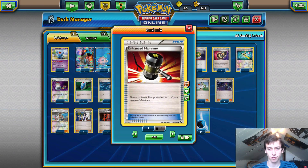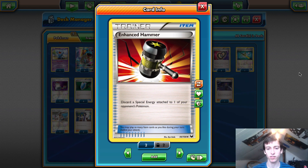We play two Enhanced Hammer — I actually play two different art versions. You want two because it makes your Mega Mewtwo and Mega Rayquaza matchups a lot better, as they rely on Double Colorless Energy. Mega Rayquaza doesn't play Puzzle of Time anymore and uses Special Charge instead, so double Enhanced Hammer limits their attacks. Against Mewtwo it limits their damage output — without it, Mewtwo could one-shot a Lapras even with a Fury Belt and just one energy. Two is the perfect number.